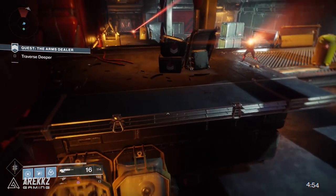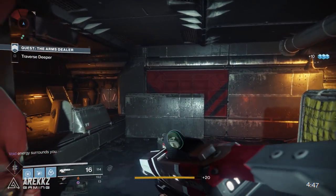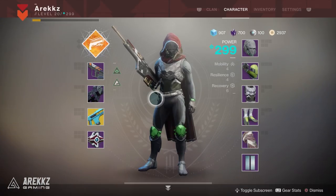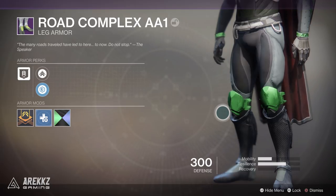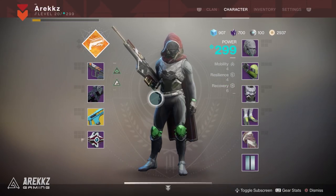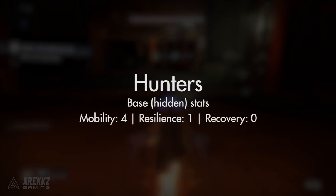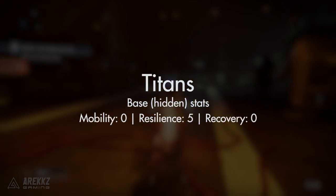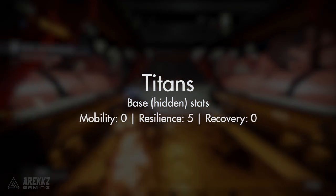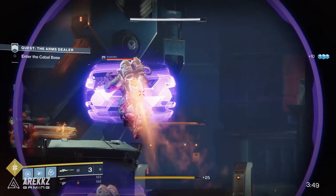Each class also has some base or hidden points in certain stats — points you can't remove or reassign, just baked into your class. For hunters, we have 4 points in mobility and 1 in resilience by default. You can see that with absolutely no gear on, no mods or selected perks, my mobility still sits at 4 — that's the lowest it will ever go. For warlocks it's 0 mobility, 1 resilience, and 4 recovery. For titans it's 0 mobility, 5 resilience, and 0 recovery — putting each class into the category they thematically belong in.